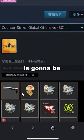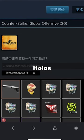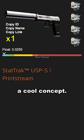Mateo did this craft. The craft is gonna be StatTrak, USB print stream, and four Harperwolf holos. We're gonna check it out in-game. I'm kind of excited to check it out because it just seems like a cool concept.